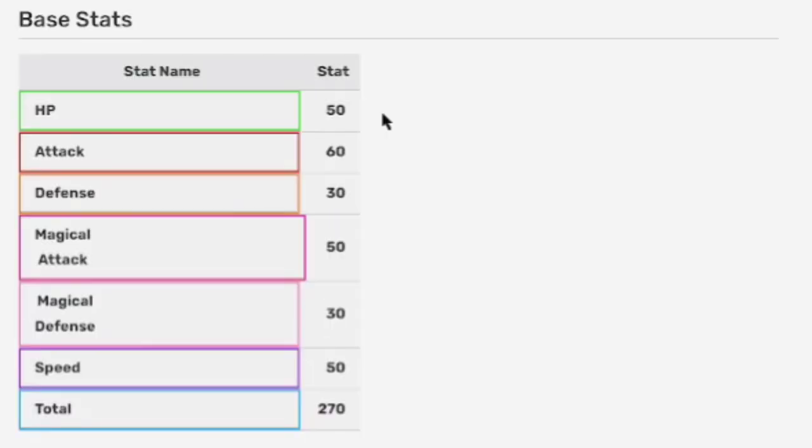Here are the base stats for Prawnaw: HP 50, Attack 60, Defense 30, Magical Attack 50, Magical Defense 30, Speed 50, for a total of 270.